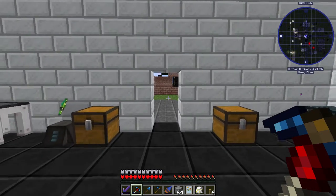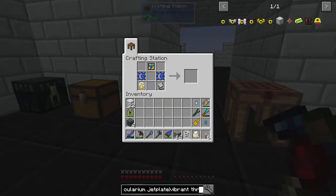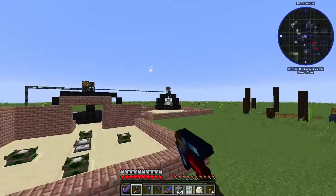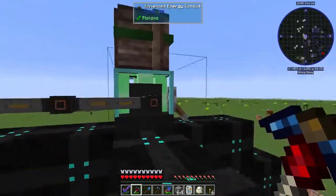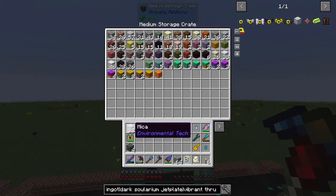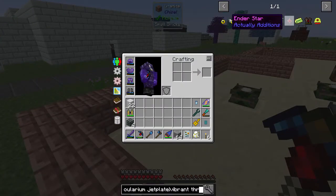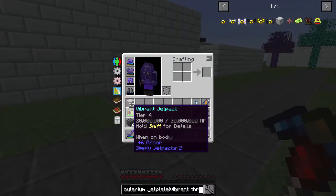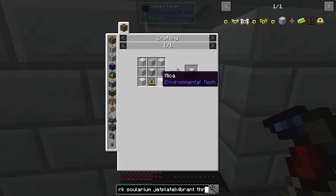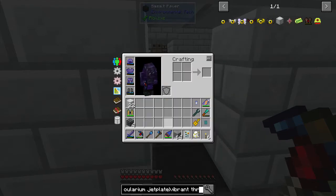Hey guys, welcome back to Age of Engineering. Last episode we were working on getting the angel ring, and we built a tier two void resource miner which has given us a lot of stuff — about 22 mica. We need the mica to make the flight modifier with our vibrant jetpack, and then we're going to use the vibrant jetpack to get the dark solarium jet plate.